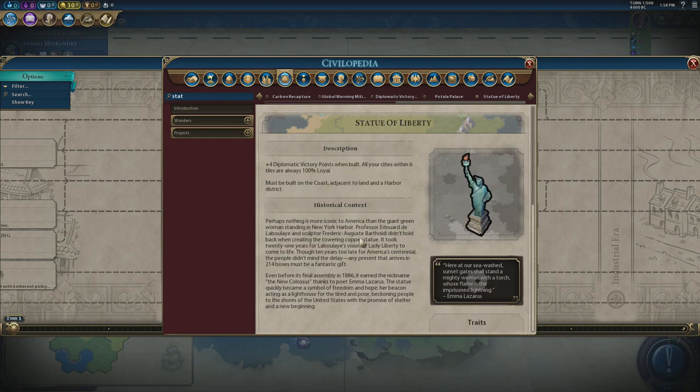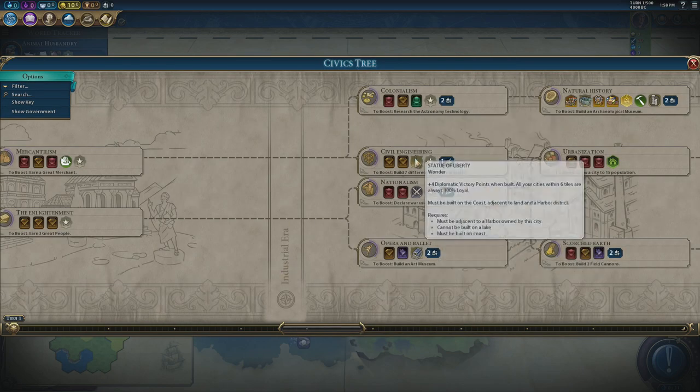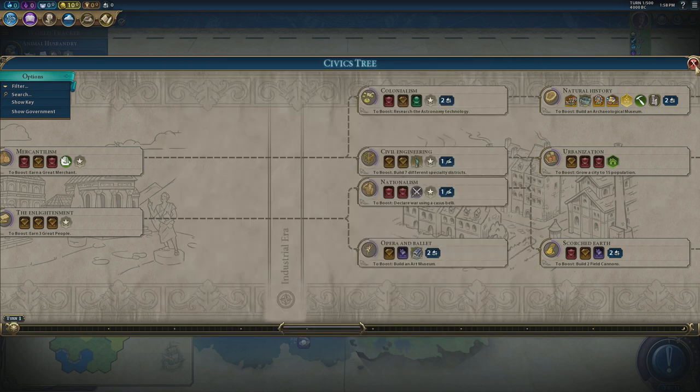If we go into the renaissance era of the tech tree we find the Potala Palace — or as I like to call it, the Potato Palace. Building this wonder, which has to be on a hill adjacent to a mountain, gets you one diplomatic victory point. The Statue of Liberty is an even better wonder — all the way into civil engineering in the civics tree — and gets you plus four diplomatic victory points when you build it. Building both wonders gives you plus five victory points, which is a quarter of the way to your win.